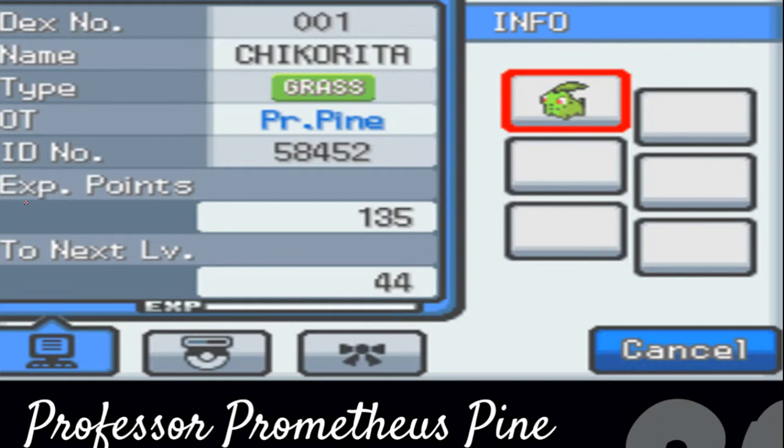Below that one, we have the experience points. This is just how many experience points your Pokemon has currently. I got this at level five — standard starter — and it came with 135 experience already. That's how many experience it takes to go from one to five. Just below that, we have to next level. This is how many experience it takes to get to the next level, and that's 44. So if I'm training, all I have to do is get 44 more experience and I'll go to level six. It's usually not hard at all.